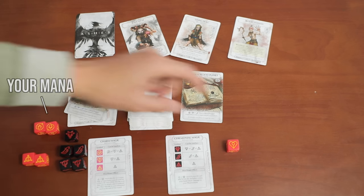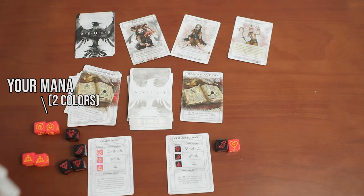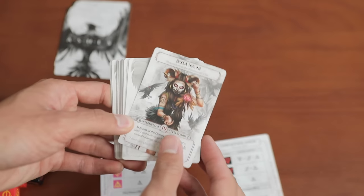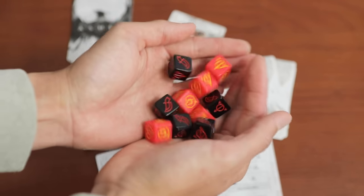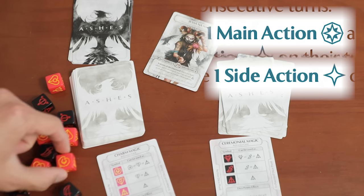The catch with Ashes is that there are no land cards like in Magic the Gathering that you're tapping. Instead, you have ten dice used to pay for abilities. Games of Ashes look like this: you'll have your Phoenixborn with its deck, pick any five cards from your deck as your starting hand, roll your deck's ten dice, and then on your turn you have one main action and one side action.